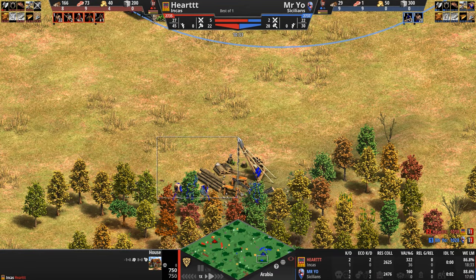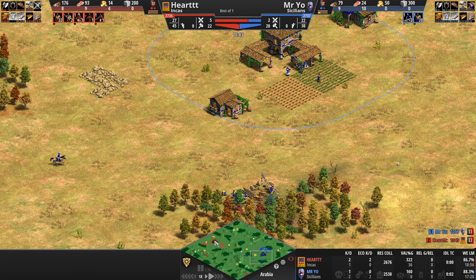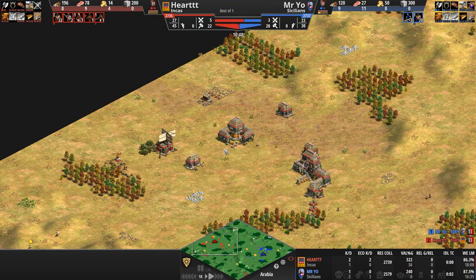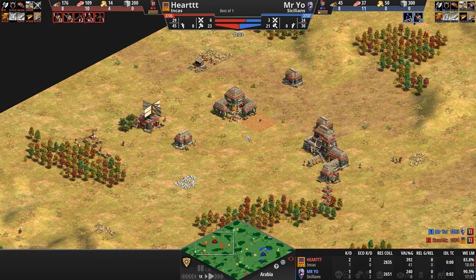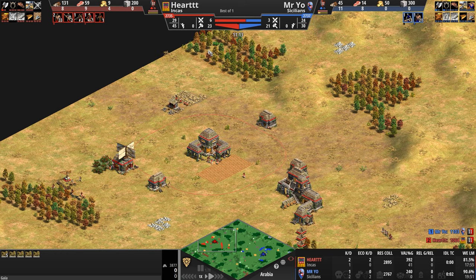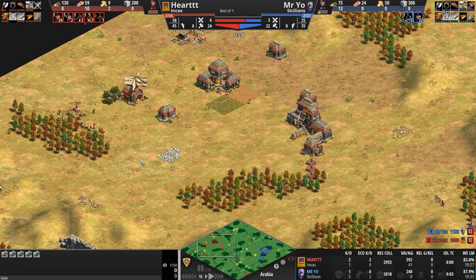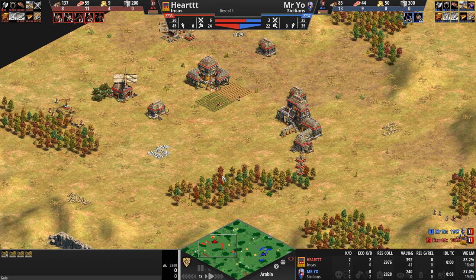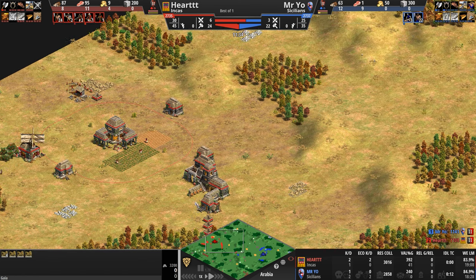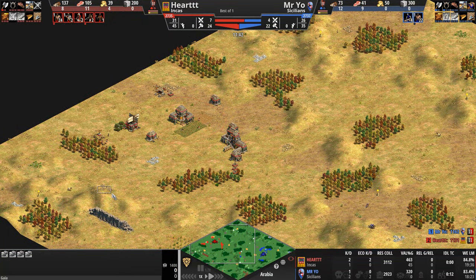Very uncharacteristically, Mr. Yo loses two villagers early, so our Inca is off to a very aggressive start. Both players are in Feudal, but Heart having killed two villagers is already ahead. Looking at the map: Heart's primary gold is secure to the back behind a forest, stone isn't bad either. He's got additional gold both back and front, with extra stone to the top-right — a triangle-shaped base with resources well-protected by four forests. A pretty good spawn for our Inca.